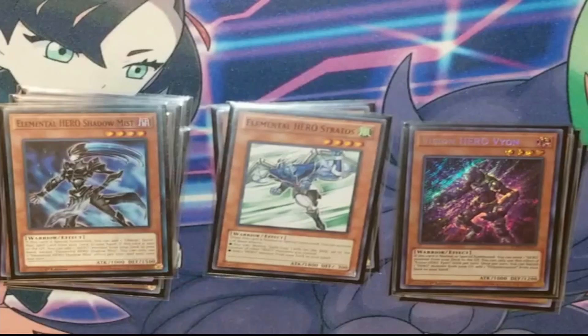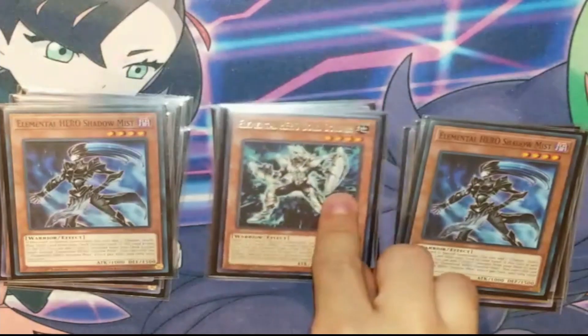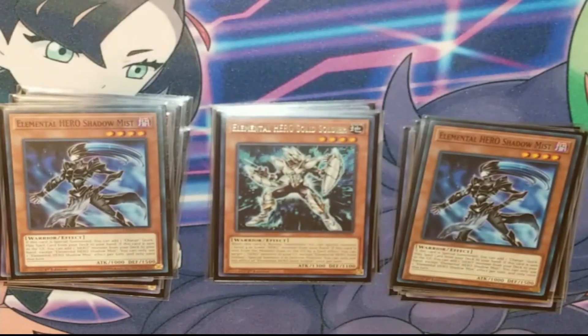And then two Shadow Mists to dump usually off the Vion, or special to search your Mass Changes. Play is self-explanatory there. And I am playing one Solid Soldier. Solid Soldier is there to be an extender and to get us the Mass Change search and stuff. It hasn't come up much, but it's kind of nice to have it. Worst case, it's just another Hero discard fodder for Farris, so not too terrible.